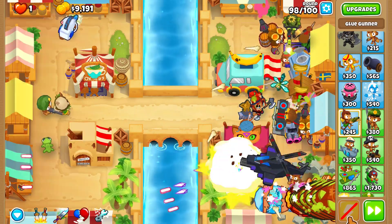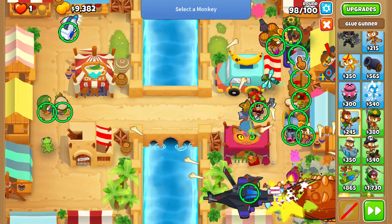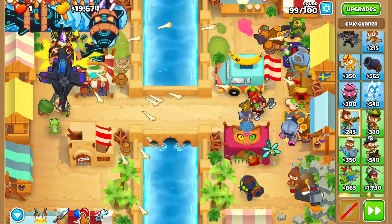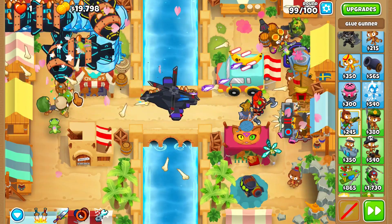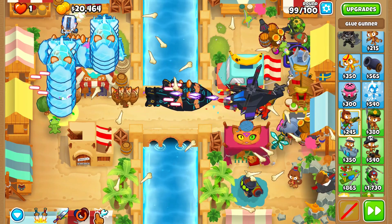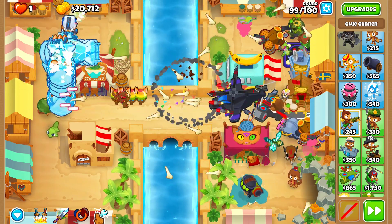On round 98, whenever all the bloons start to get out, overclock your helicopter but do not use your balloon sabotage. On round 99 when the fortified DDTs come out, use your balloon sabotage, and you might need to overclock your helicopter, but I recommend not to if you don't need to.